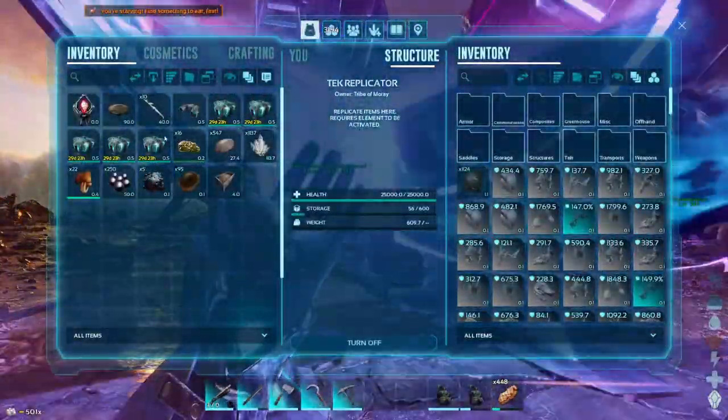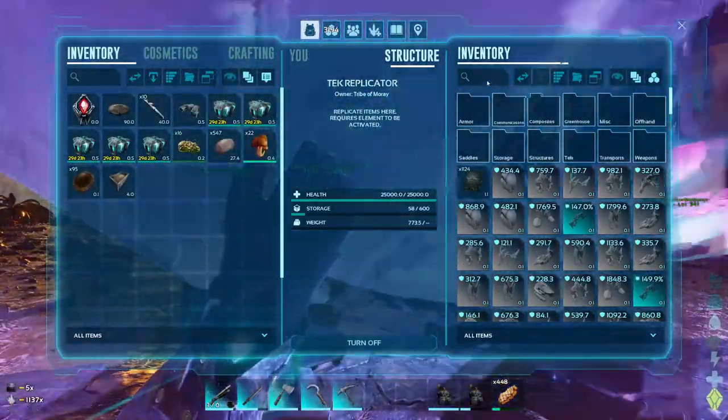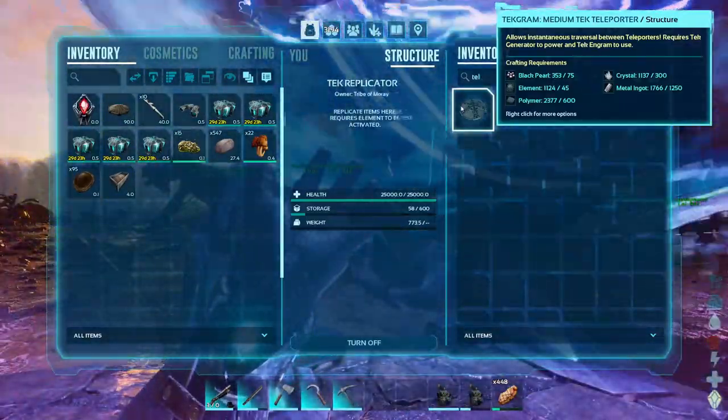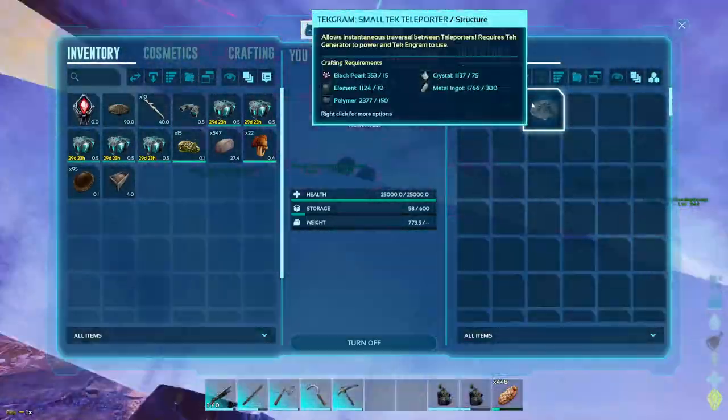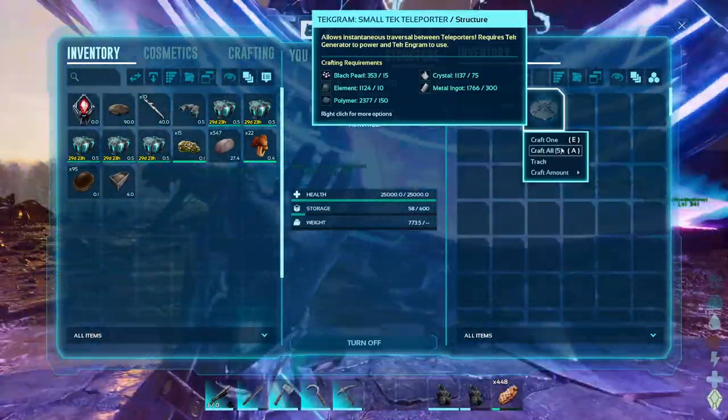We were just waiting on the black pearls and crystal. May as well throw this oil in here — this is where it needs to go. We want a bunch of small ones. How many of these can I craft? Five exactly.